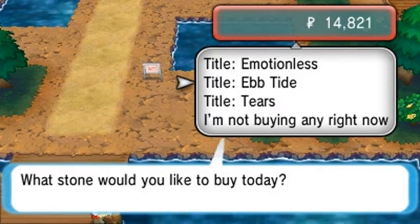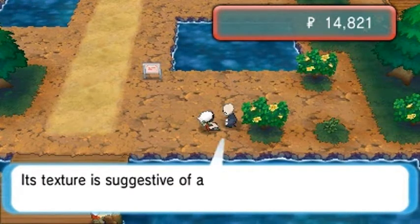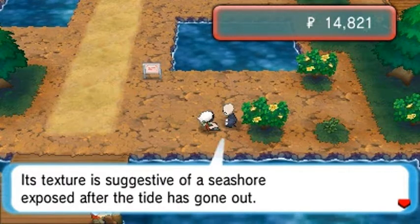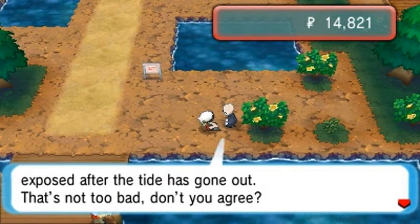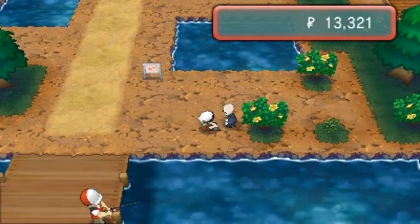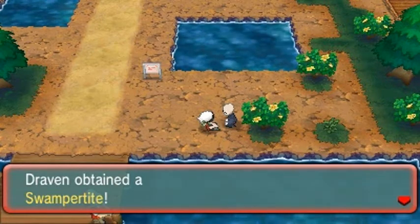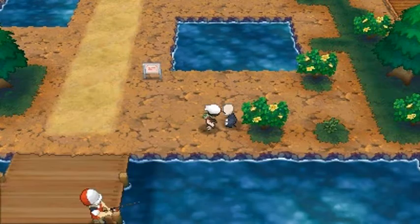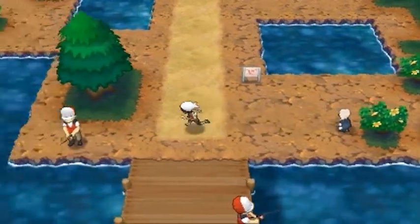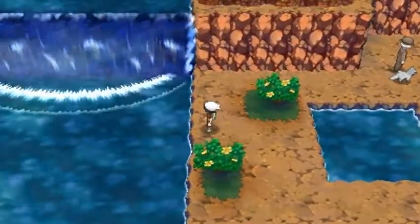Let's go with Ebb Tide: 'For beginners this may suffice — its texture is suggestive of a seashore exposed after a tide has gone out. I'll sell this stone for $1,500.' Yes! And bam — we get ourselves the Swampertite. Yes guys, I do have a Swampert on my team. So that's the place where you can get the other two starter Pokemon mega stones.